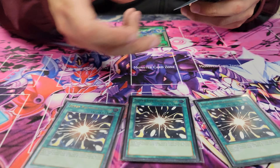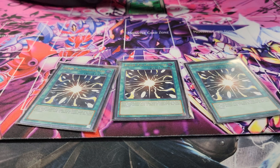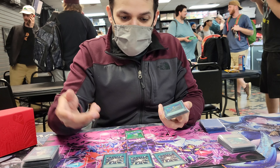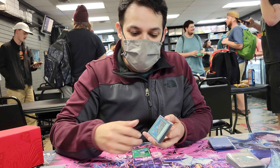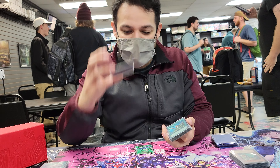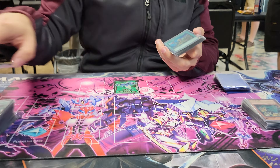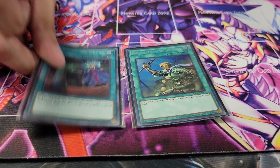This card came up in every game and every one of my matches as turn player priority. One thing I would always suggest for hero players: if your opponent has a board of two Darks, a hero, and a water — or anything that's a target for your extra deck — call your turn, call your draw phase, turn player priority, drop this off, and just suck away their monsters.